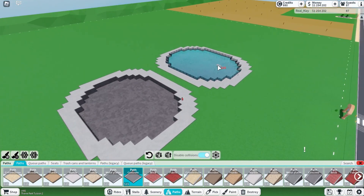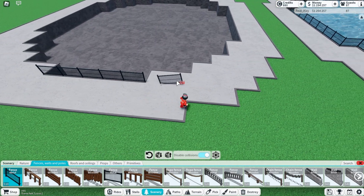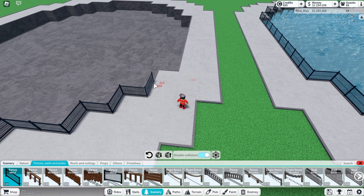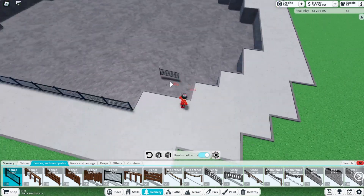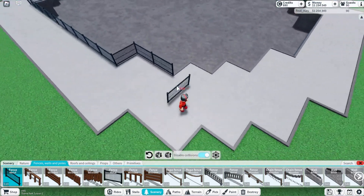That looks actually pretty good. Now we're going to add fences on the outside. So far none of this requires disable collisions - it will require disable collisions once we get in the water. But there's always a way to do it without disable collisions. You do not need disable collisions for this, so if you don't have it, it's going to be a little harder, but you're still going to make a cool water show.